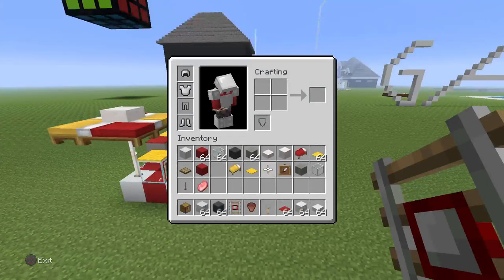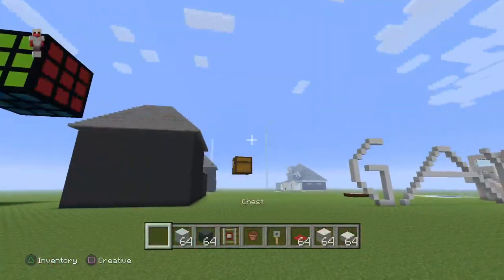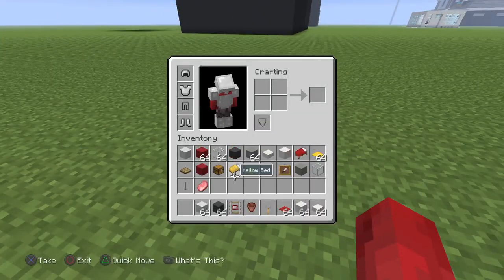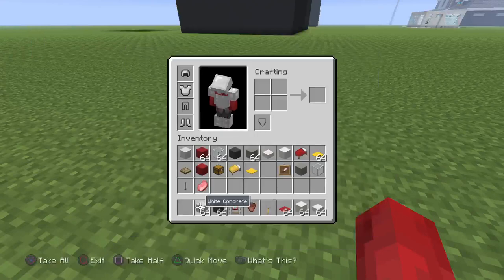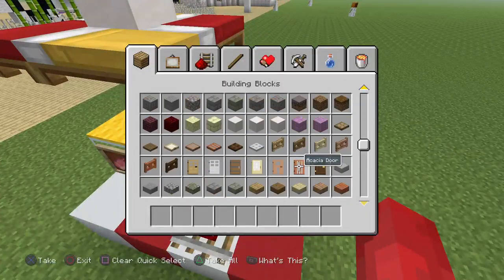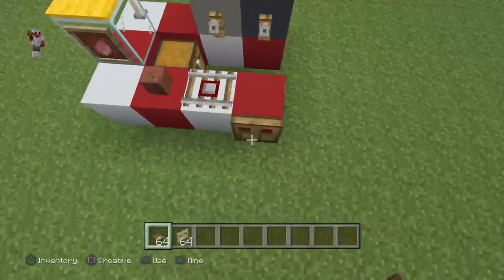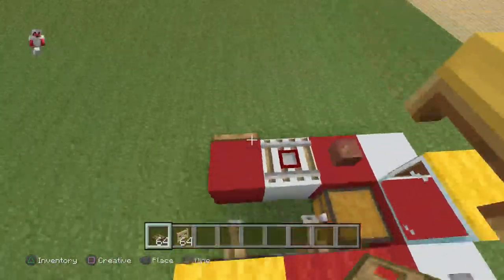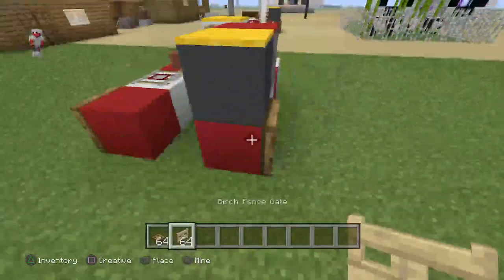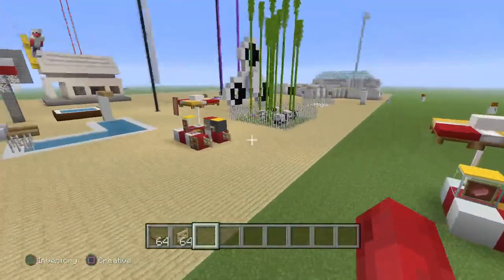And then, all you guys are going to need the chest too. And then, you guys are going to take off all of that. You guys are going to get oak trapdoor, oak, and oak fence gate. Place one right here on the first one, and then one right here. So it looks like wheels to be movable and stuff. You guys can see — it looks very similar.